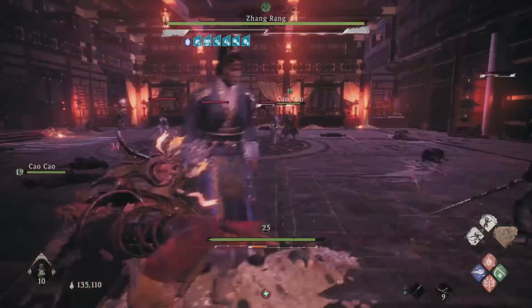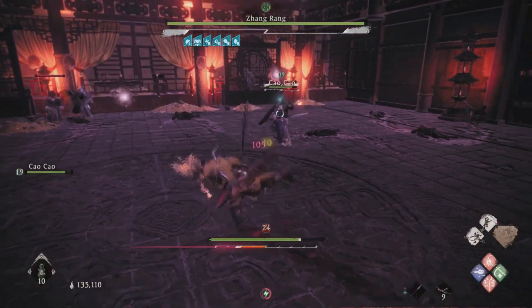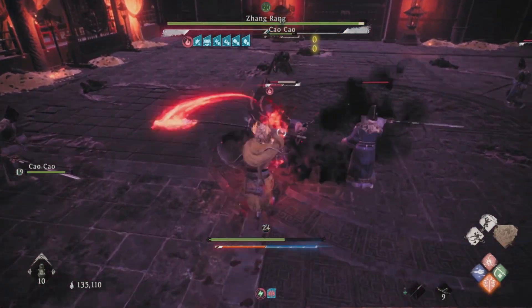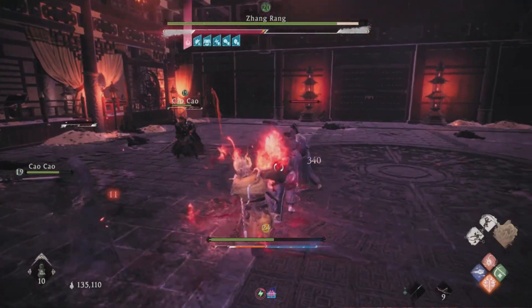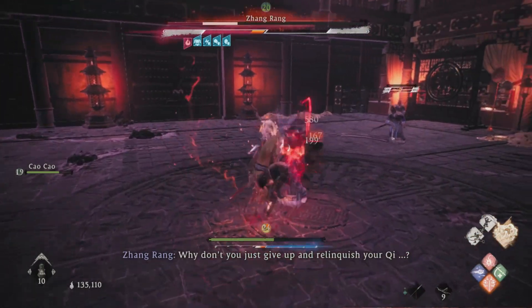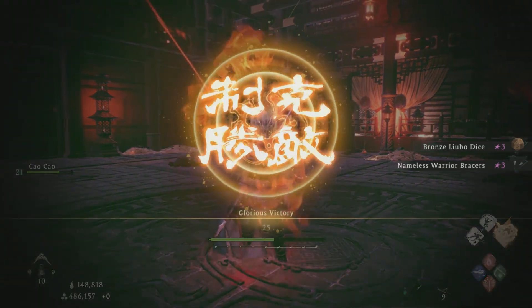So just start attacking any of the clones and dodge the different attacks until you find him. And then just start attacking. I used some fire damage as soon as I finally found him — it was a wrap. That was my strategy: take out the clones, once you find him target in on him, and he's down for the count.